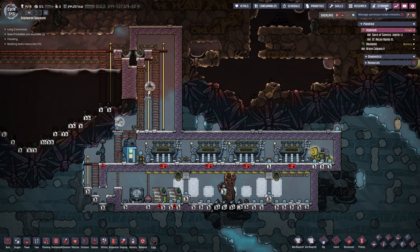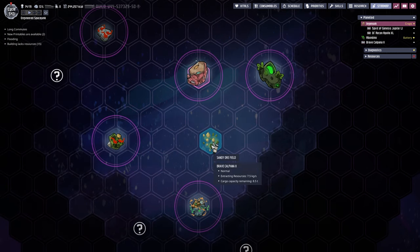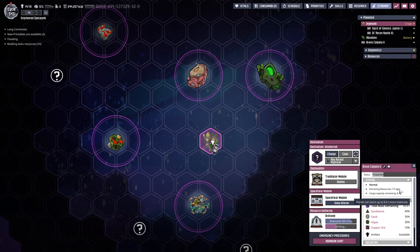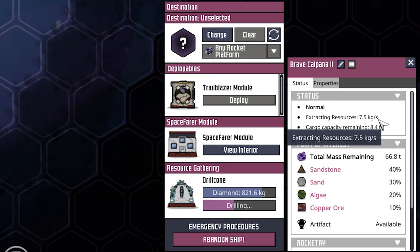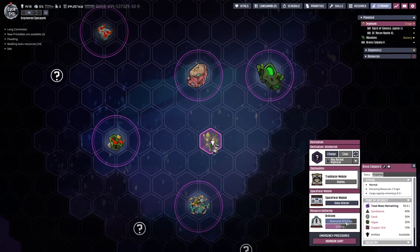Let's take a look at our star map. We are actually extracting resources — to be precise, at 7.5 kilograms per second, and cargo capacity remaining is at 8.4 tons. We can see we are drilling down here on the bottom, which costs us a tiny bit of diamond every single time. As long as we have diamond, we are golden. This is how our autonomous rocket works — as soon as cargo capacity is full, we send it back home and do this over and over.